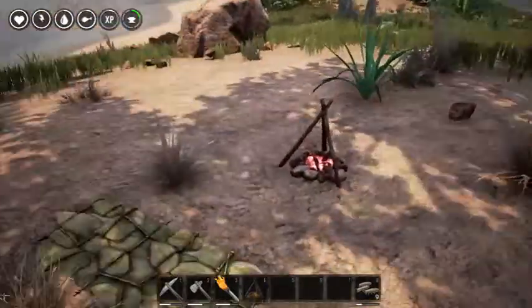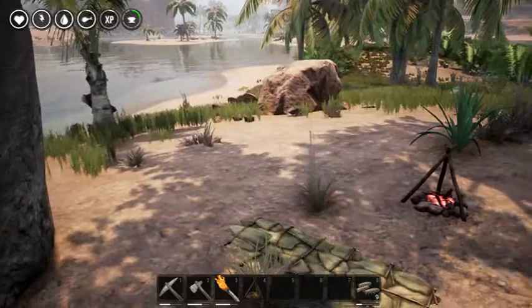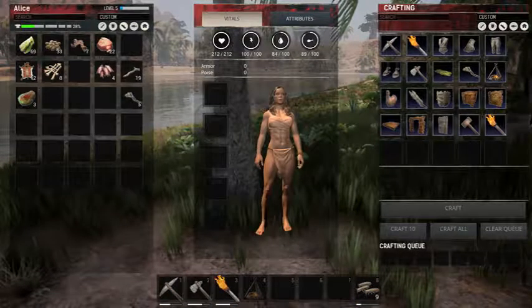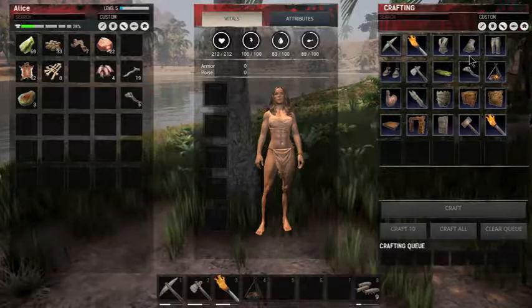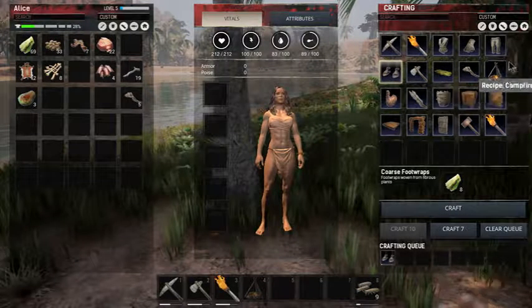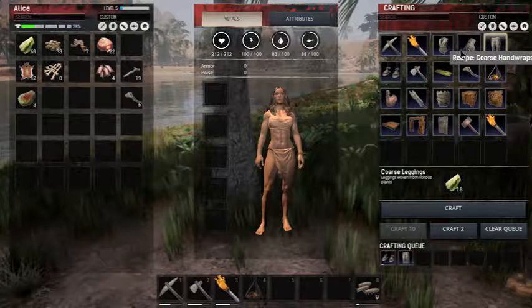So yeah, I can actually start building us a house. But what I really should be working on getting is some clothes - some shoes and some pants.